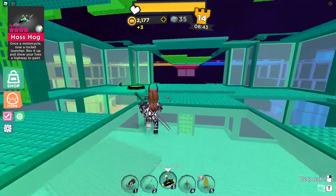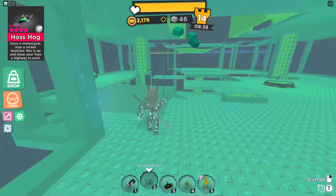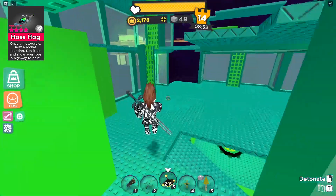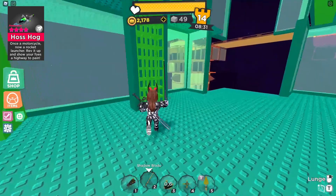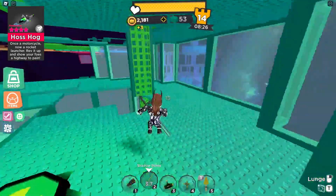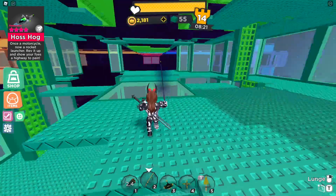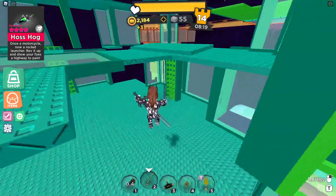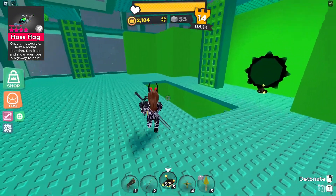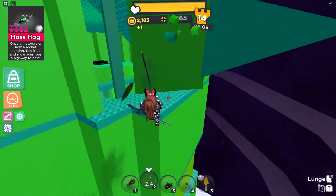Rocket jumping can be done by handling your cursor behind you and launching. It's an advanced move, so don't beat yourself up if you can't get it the first time — that's pretty normal. A lot of advanced players use this move with the Hothhog because it is one of the best rocket jumpers in-game, giving a 20% boost to rocket jump, as stated by the Wikia and the official game. This 20% boost is very useful, amounting to around 5 or 6 studs that can launch you even higher, giving you a bird's eye view to dismay your opponent.